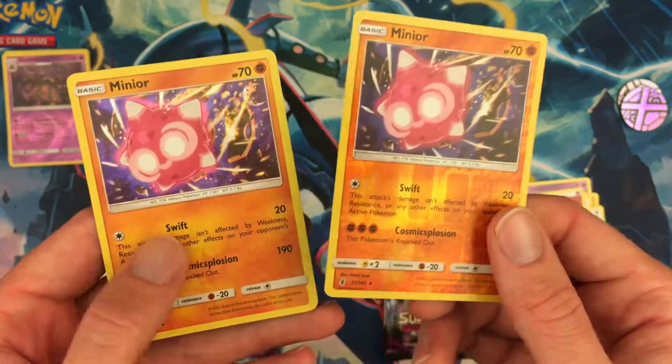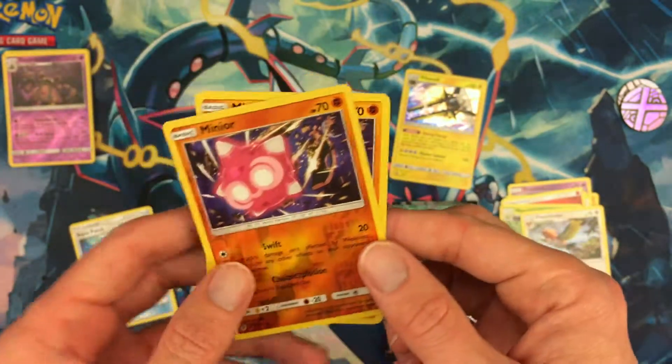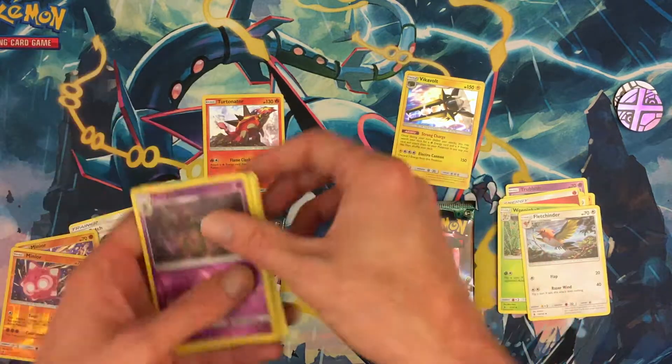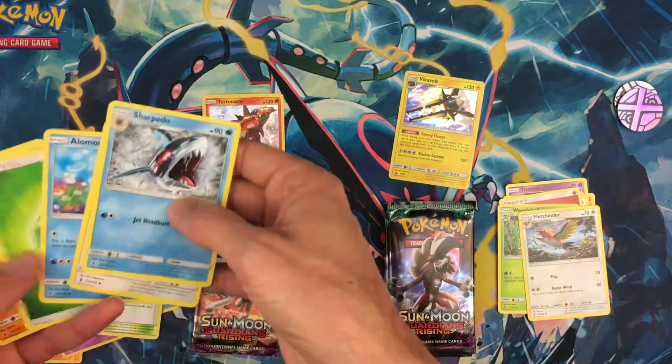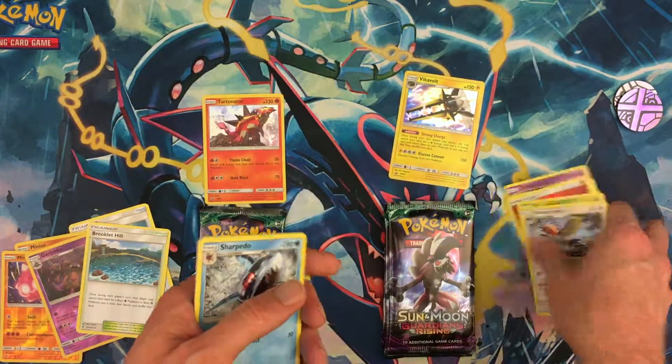Both Weepin Bell and Aqua Patch in the same pack — that's pretty odd, but nice. Let's pull out the Garbodor and Brooklyn Hill and set those aside.